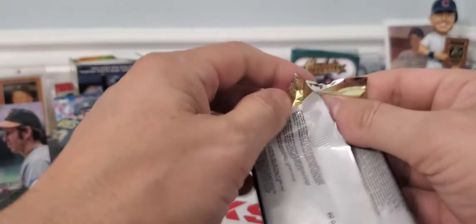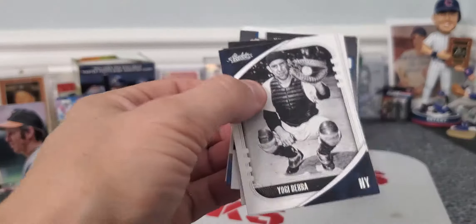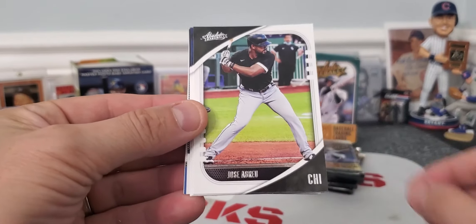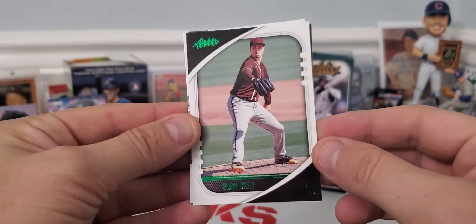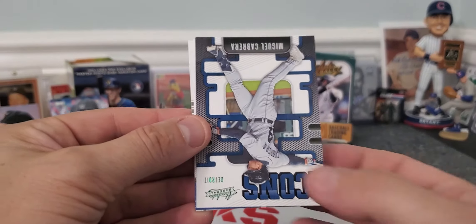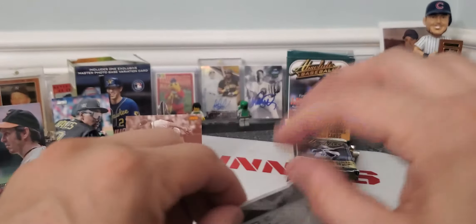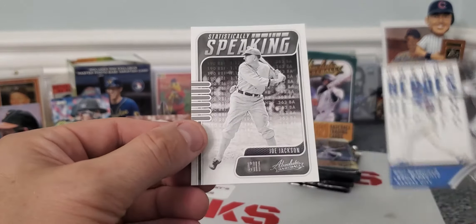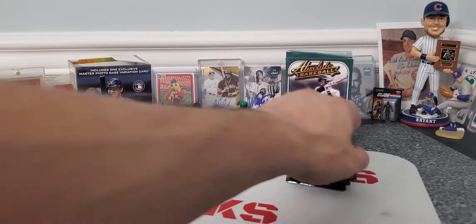You saw the cards. If you believe that position one, which is the Stadium Club, won it, please tell me in the comments. But let's not do it until we get to the end. Yogi Berra, Kyle Lewis, Jose Abreu, Dansby Swanson, there's a green parallel of Blake Snell, an insert of Miggy Cabrera, another insert Unsung Heroes of Whit Merrifield, and then statistically speaking, it's Joe Jackson's — statistically, that's a funny word.